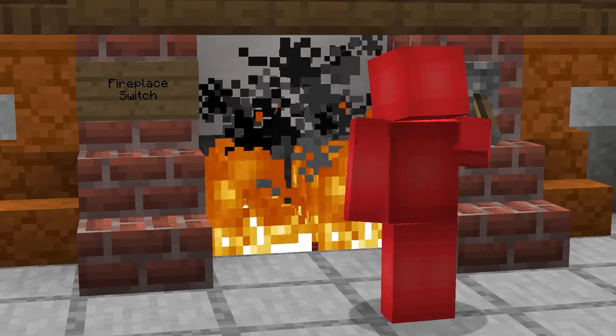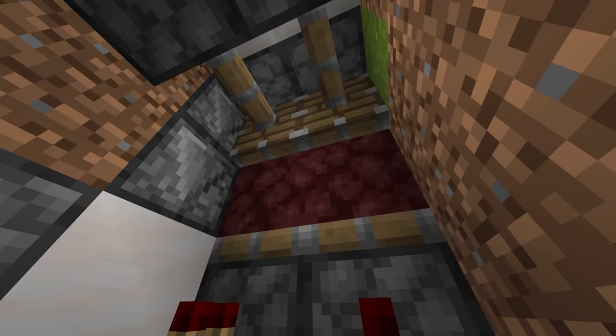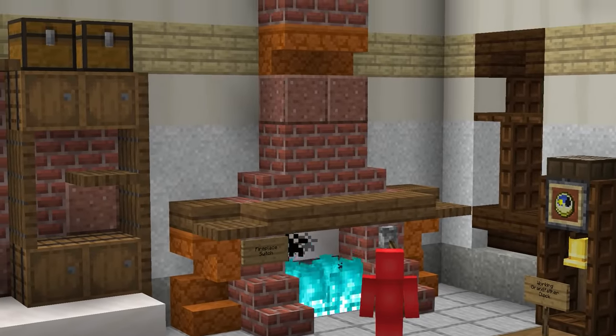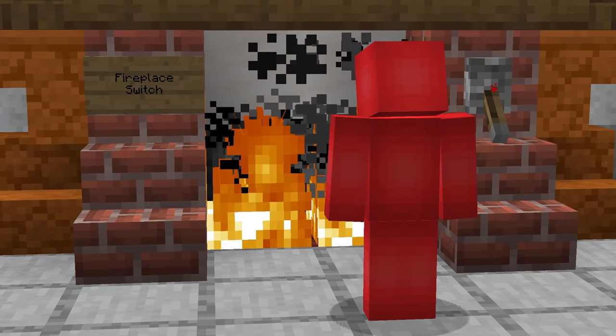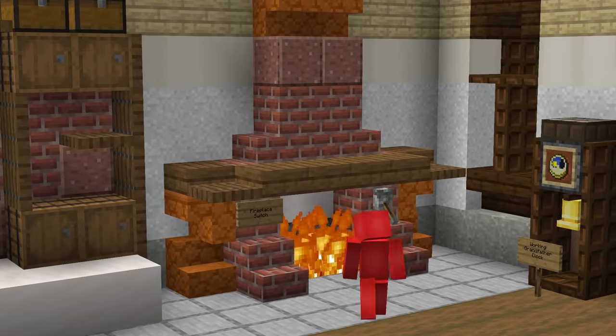Say you want to switch between the two — no worries. Putting together a switch system like this, we can have pistons move it at the flick of a lever to change it from regular fire right over to the soul variant. So whether you're looking to feel at home in the nether or home for the holidays, you can change your fireplace up just like this, and it's really not that much of a hassle.